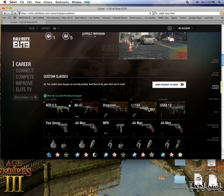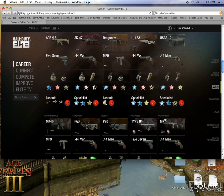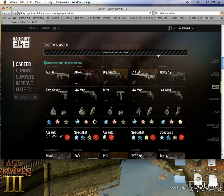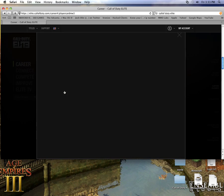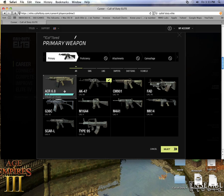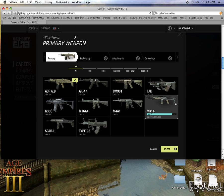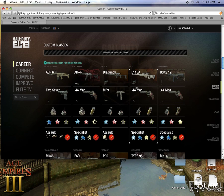If you want to do all your classes, just go and change the names of all the classes you want to change. When you have all that done, all you do is send changes to game. You might want to send it one or more times just in case — or go in and tweak another class and then send it again to make sure. Maybe click the ACR, click the AK, go back to ACR, click select, and then send the changes to game.